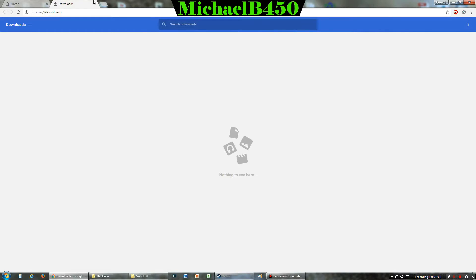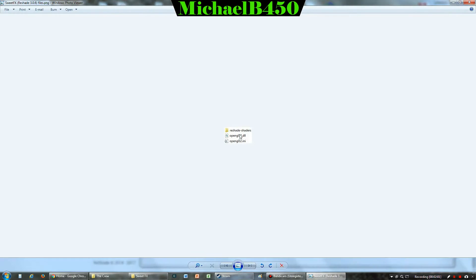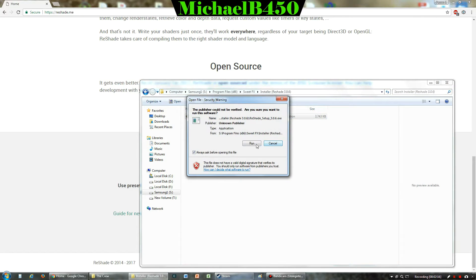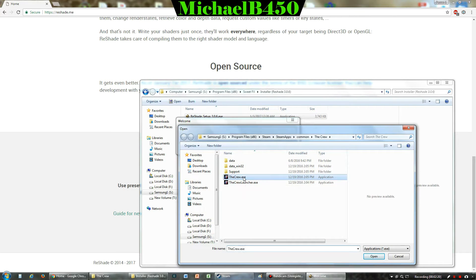Moving on to the next part — here we have just the .exe file. Let me show you what kinds of files it'll install: the reshade shaders folder and two other files. These are the only files that get installed into your game directory, so it's not going to actually modify your game files completely, which is a good thing. Run the .exe file and select which game you want to install SweetFX/Reshade onto.